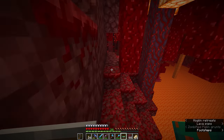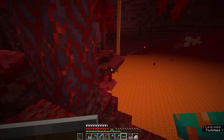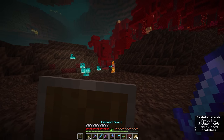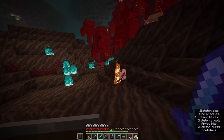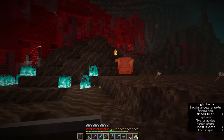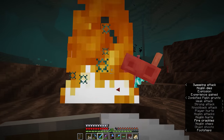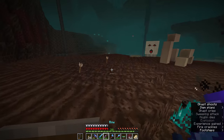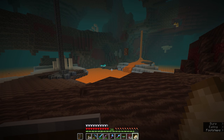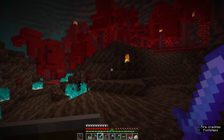The nether terrain here is pretty much impassable. I try going out over the soul sand valley, getting bones from skeletons along the way — though soul sand valleys have increased skeleton and ghast spawns. Then we've got a hoglin and a ghast on us at the same time. For a hardcore world, that got pretty chaotic, but we only lost half a heart and I've got plenty of food. The hoglin may have dropped a couple of pork chops too, so not too bad.